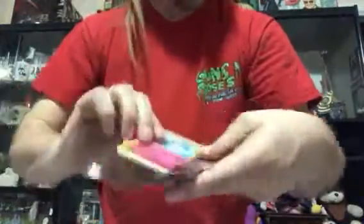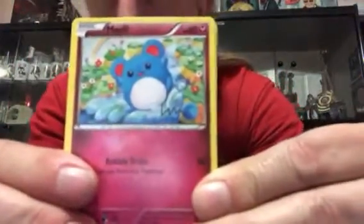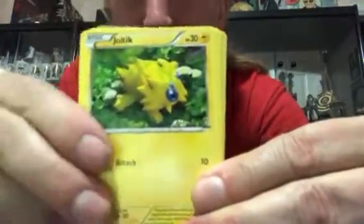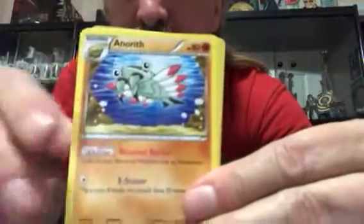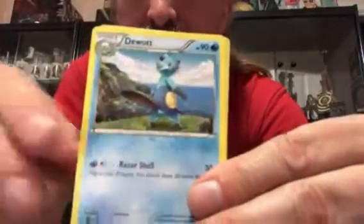Next we'll do Steam Siege. A lot of haters of this set for some reason — I don't know why, I seem to like it. I'd still like to get the Volcanion card that comes in this one. The pack is white again. We got Marill, Ponyta, Litwick, Joltik, Amoonguss, Anorith, and Hawlucha.